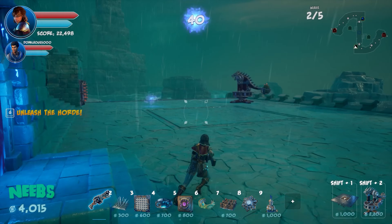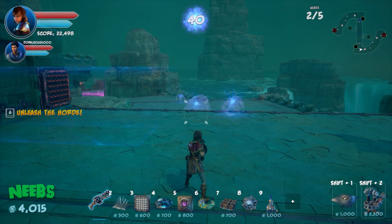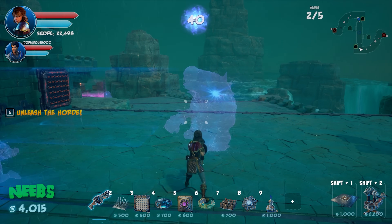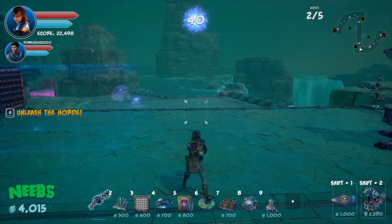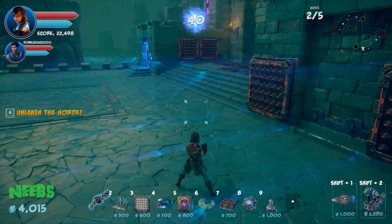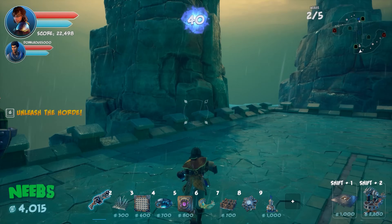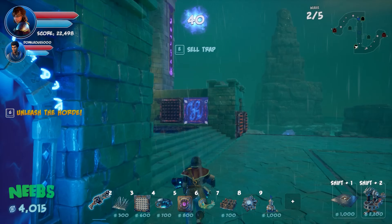Neebs wants to try barriers but Simon thinks they're a ripoff at 700 gold each. Simon explains the strategic use: force enemies to take a longer path — around one way, over here, then around again before reaching the gate.